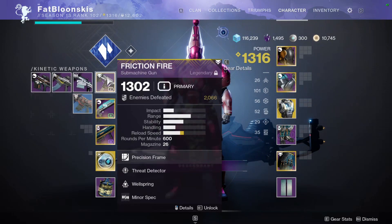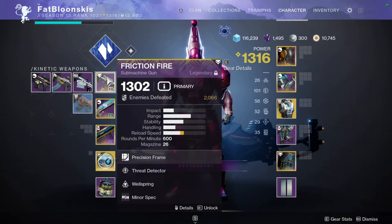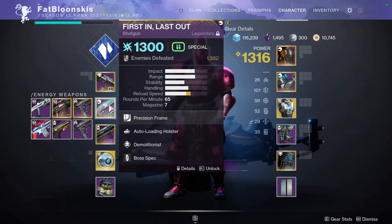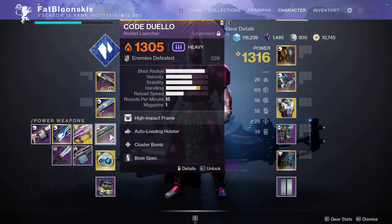For my loadout, I'm using Friction Fire — I've been having a blast with this weapon. It's got Threat Detector and Wellspring, a roll I love. I can also swap to Warpool if needed, but I like having Demolitionist. Then we've got Cold Dwello with Auto-Loading and Cluster Bomb.